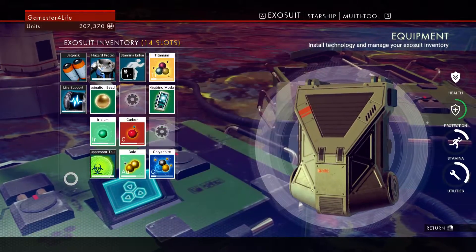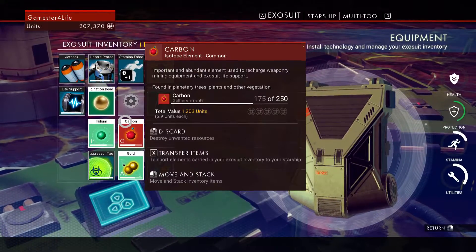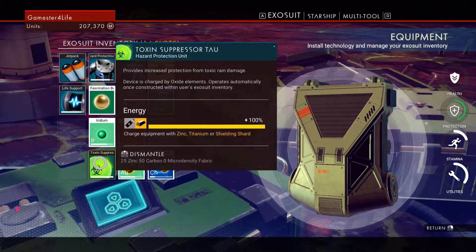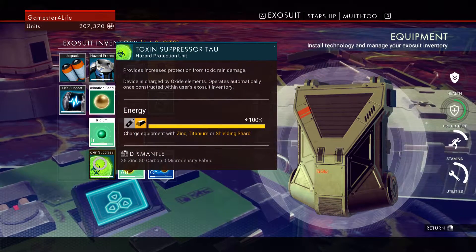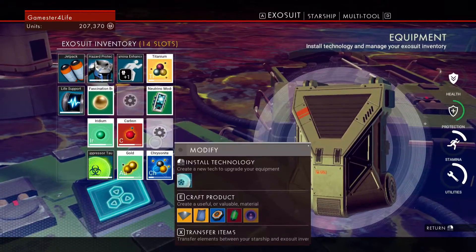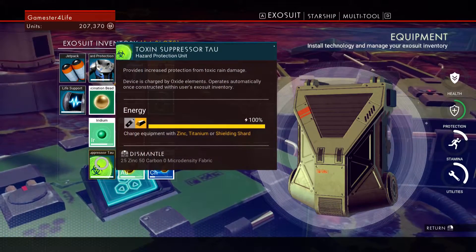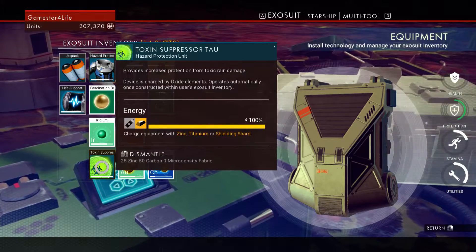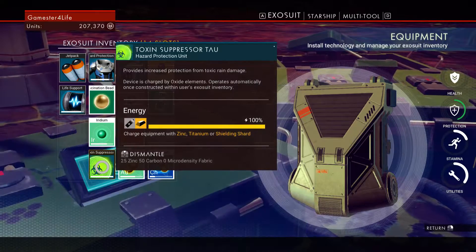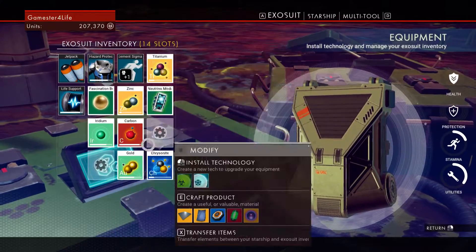I've been wasting space in my exosuit since about episode three or four. This increased protection — I am not using it, it is for a toxic planet, so why am I slotting it when I don't need it? I can re-slot it. The reason I didn't remove it straight away is because I didn't realize that you can simply remake them and put them back in. Now I do know that, so I'm going to get rid of it — and that's given me another free slot.